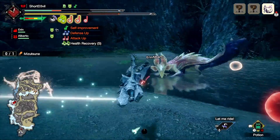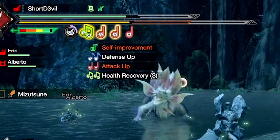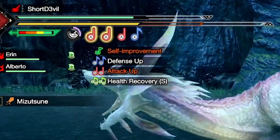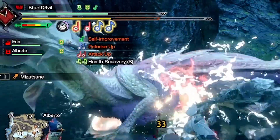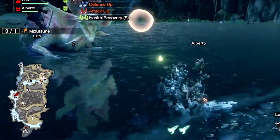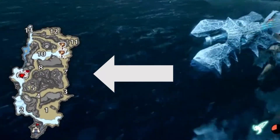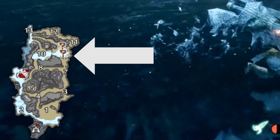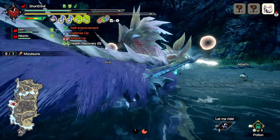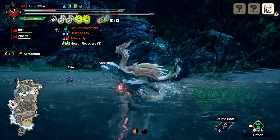Firstly is the new user interface. The health and stamina bar display has been changed so that you can see your maximum potential instead of accidentally using a max potion when you already have max health. I might have done that a couple of times in World. The whole map is shown in the bottom left of the screen. The map will be covered up until you fully explore the area, and monster locations are shown at the start of the hunt. This means that the scout flies from World are no longer in here and we don't need to follow them anymore.